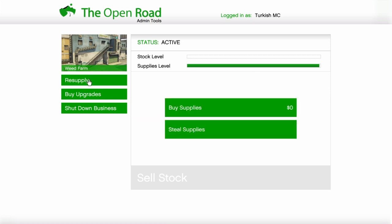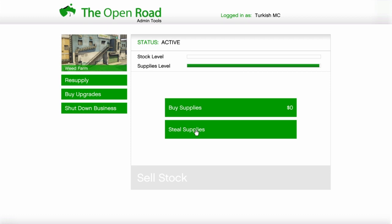Now if you don't want to resupply by doing missions, you can also buy supplies directly. Normally it costs $75k, but this week only, with the 50% discount, it costs $37.5k.